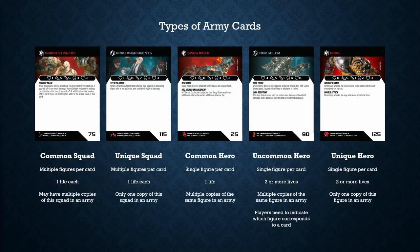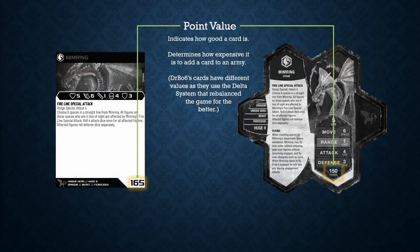Let's take a quick look at the types of figures you might find in HeroScape: the common squad, the unique squad, the common hero, the uncommon hero, and the unique hero. In a nutshell, squads have multiple figures per card while heroes are just one figure per card. Common and uncommon cards can have multiple copies in the same player's army, while unique cards can only have one copy per player's army. Every card also has a point value, which is basically to balance your army — the higher the value, the stronger the card. As players build armies with the same total points, this system allows for fair battles.